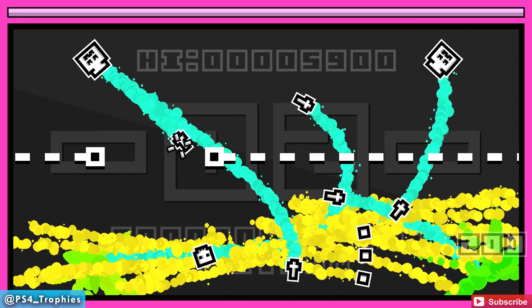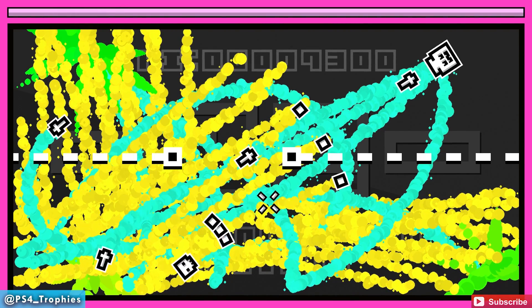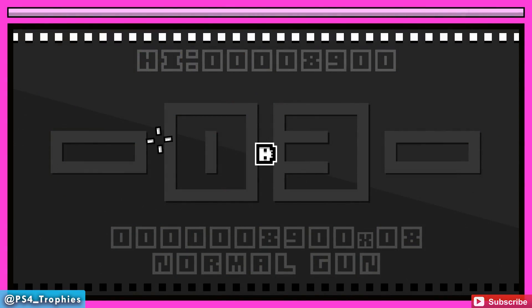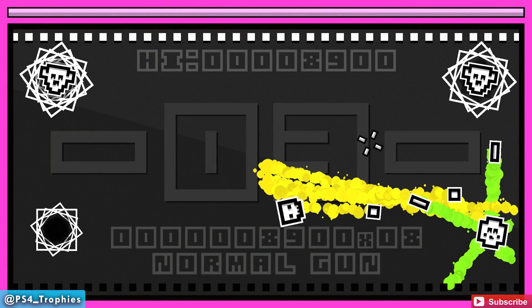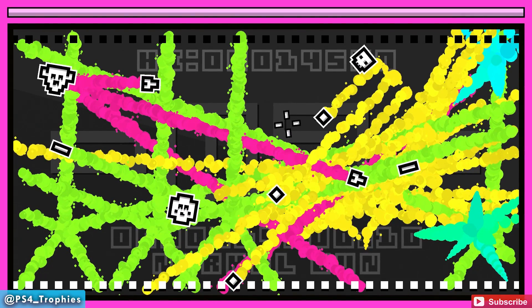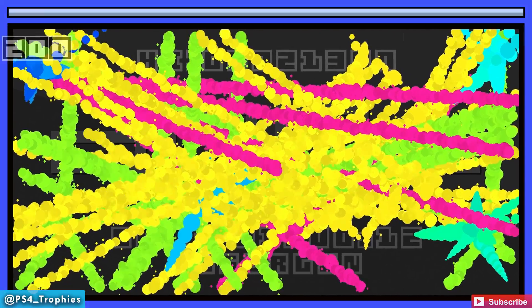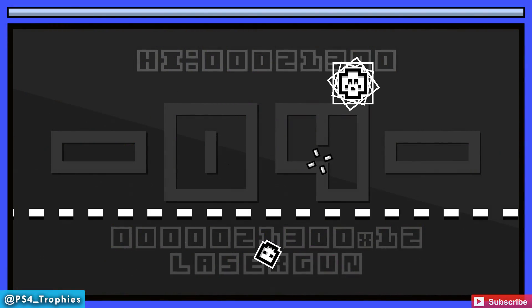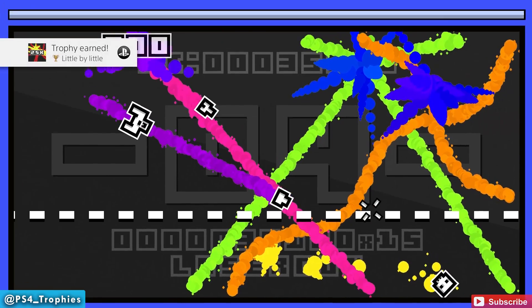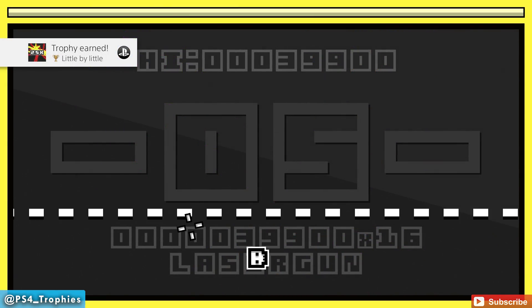This is basically a twin stick shooter game. There are obstacles you have to avoid - you can see the white dotted lines in the middle going back and forth. You have to avoid getting hit by those and by enemies. Being a simple twin stick shooter it's not too difficult, very easy to understand. There's a meter at the top of the screen - it's completely full right now - and as you get hit it lowers.